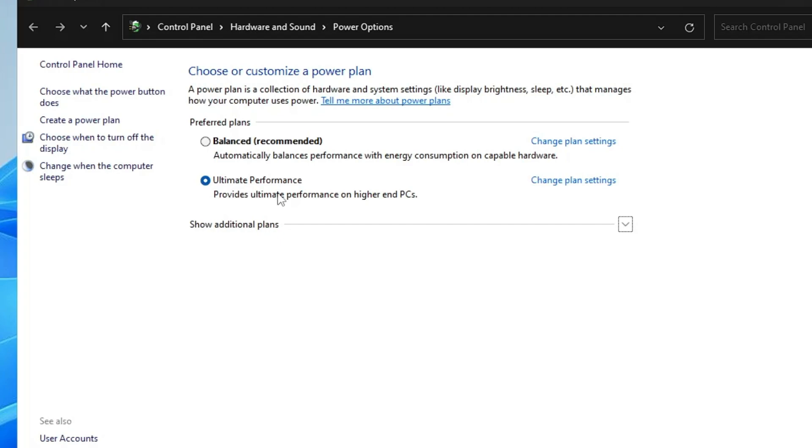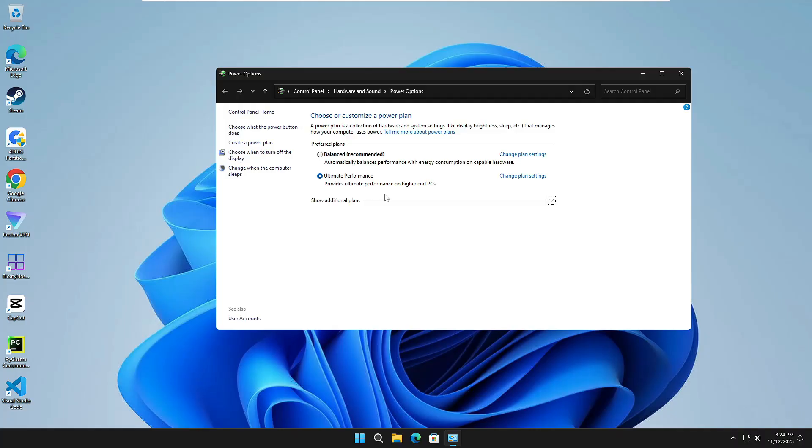Basically, the hard disk or SSD is set to never stop spinning in the Ultimate Performance power plan, which can improve performance for some applications. However, it can also consume more battery. If you are not concerned about battery and only need performance, you can go ahead and enable this option.